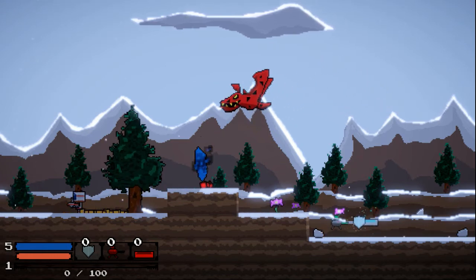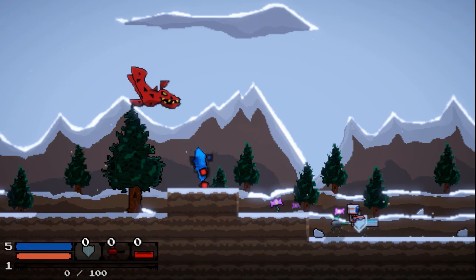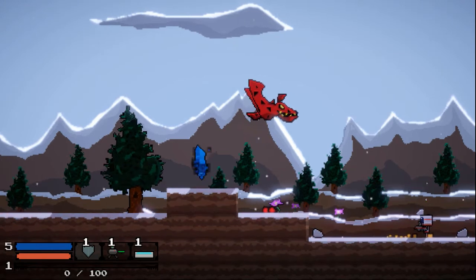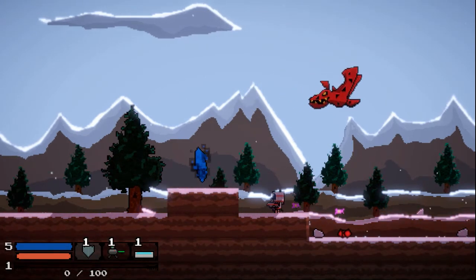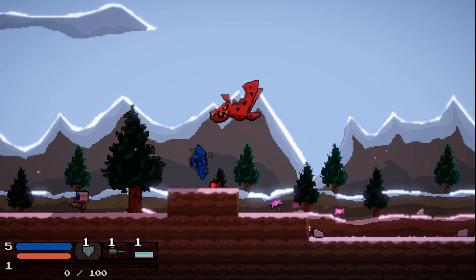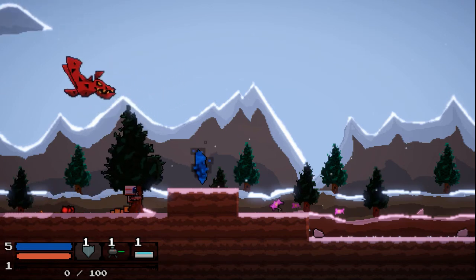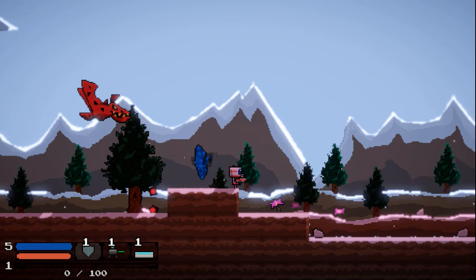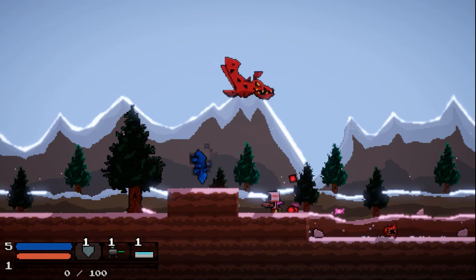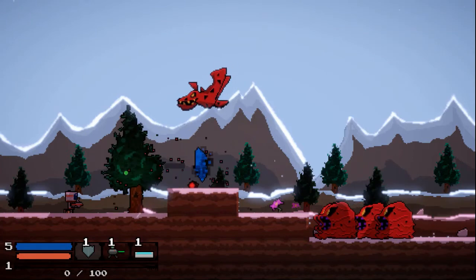The final enemy is a flying enemy — none of these guys have animations yet, but they're not going to be just static sprites. They spit out little particles that damage you if you touch them. The way to defeat this one is to get up on high ground first, and as they're going down from their flight path, you have to jump up and shoot them at just the right time.